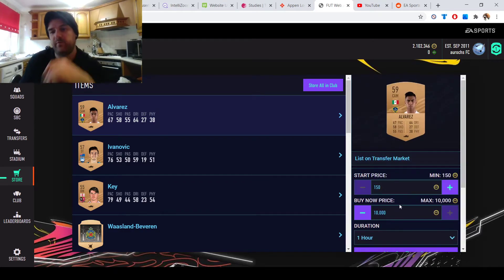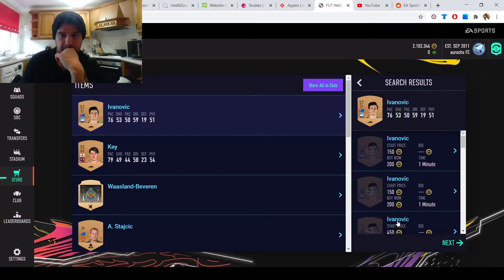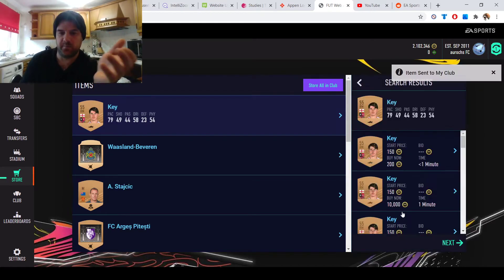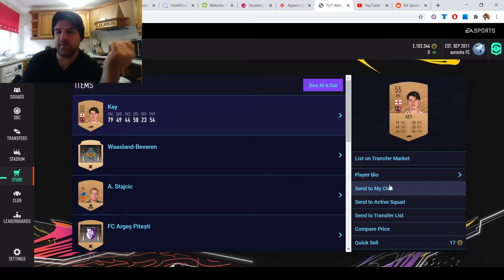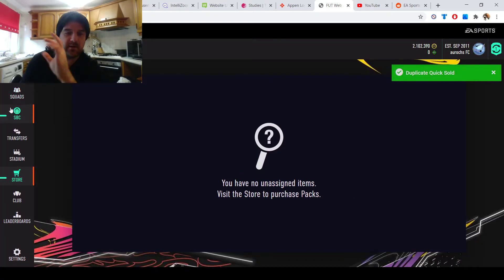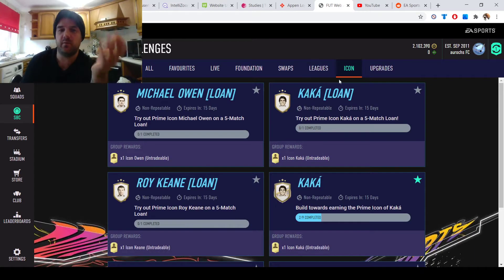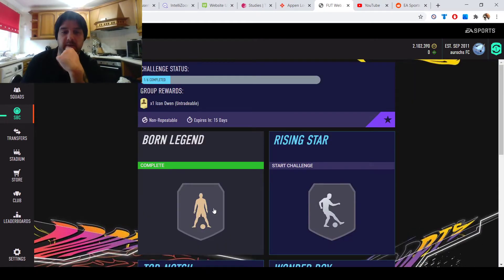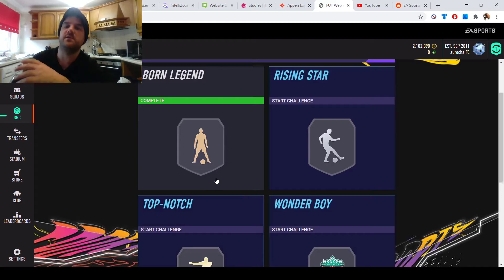I didn't get a rare again, but I'll show you what I wanted to demonstrate. With your rares — if you do get one, check its price first. If something's selling for 2,000 coins, keep it and sell it. However if it's not selling, send it to your club and then use it for upgrades to make more coins.